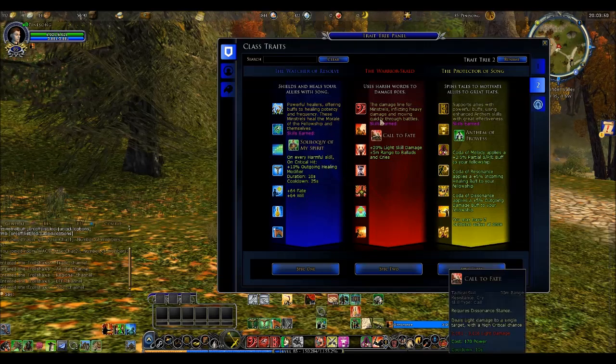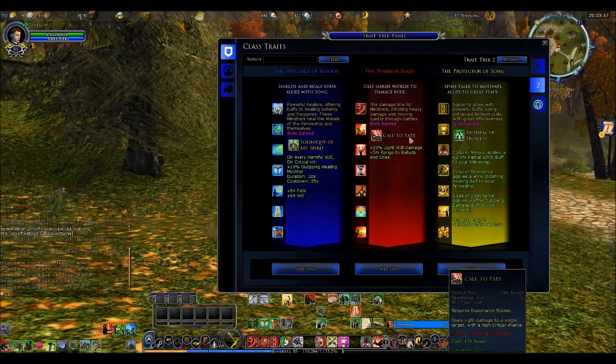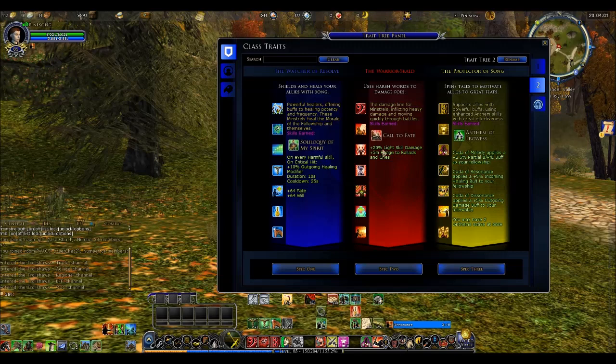In the Warrior Scald, you gain Call of Fate as your skill as soon as you choose this specialty. You also do 20% bonus on your light damage and plus 5 meter range on Ballads and Cries. So you have more range and do more light damage, which is useful when you're trying to deal damage.